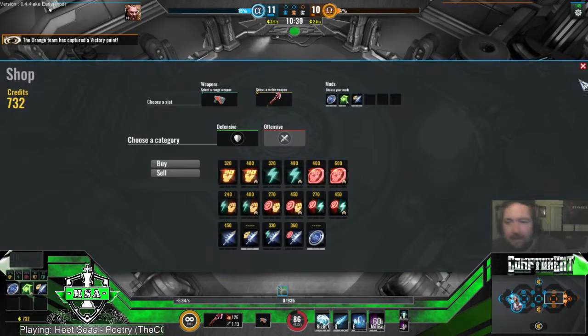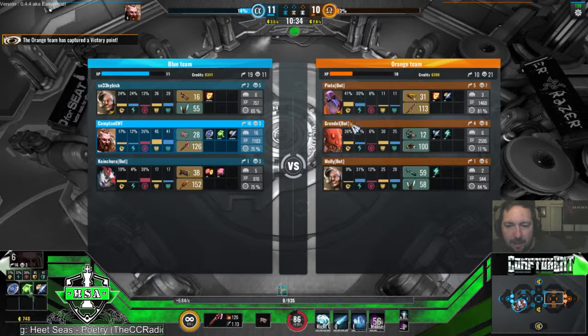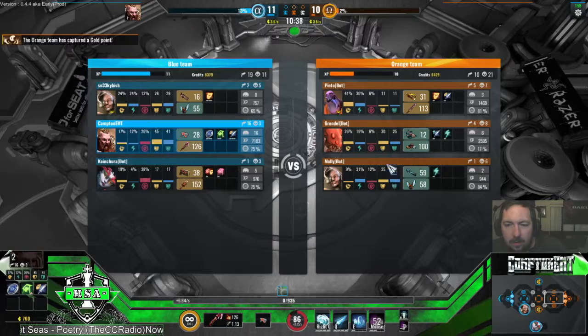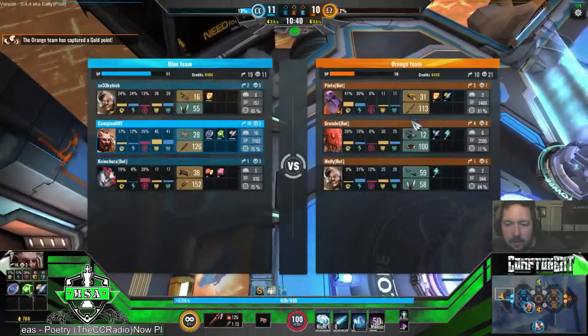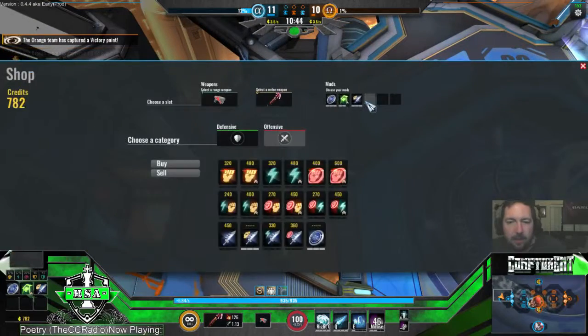Alright, let me see what they're running — I have eight seconds. Looks like physical. They're not really going on defenses. Physical is actually the lower of their defenses so I'm going to go with physical attack.